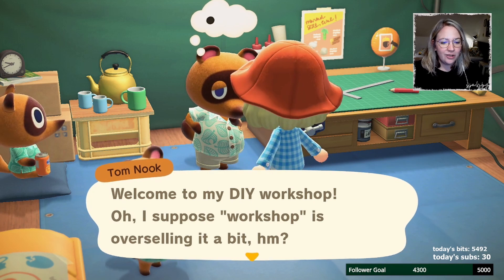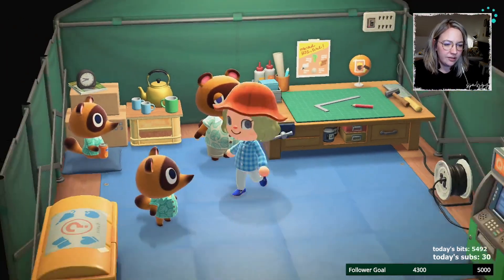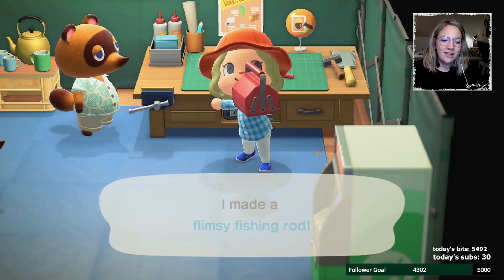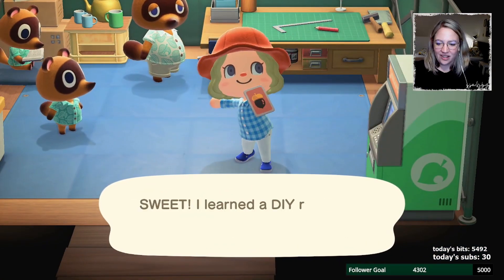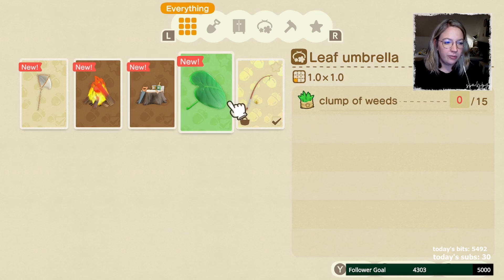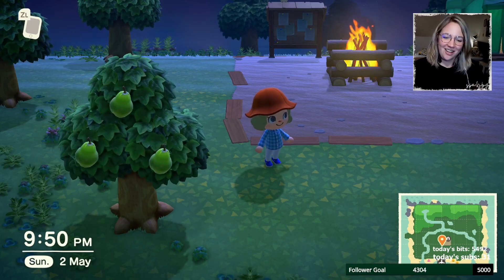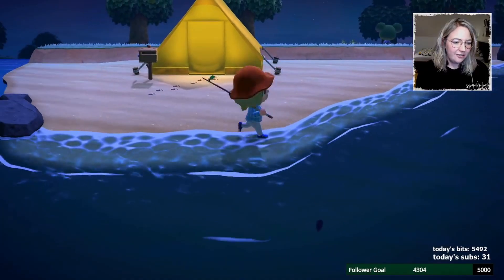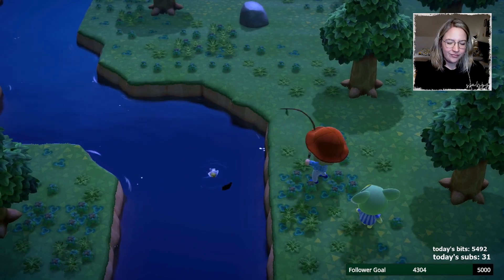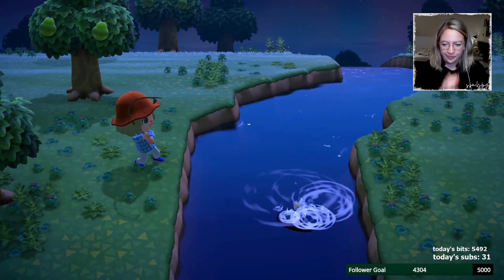Welcome to my new DIY workshop! The basic idea is to gather materials, follow the recipe, and craft using a workbench like this one. Come see me once you've collected the materials. Ooh — tree branch and tree branch! Let's get started on crafting that fishing rod. Yes, I made a flimsy fishing rod! Awesome. We got a leaf umbrella! A simple DIY workbench — there we go. We currently have the campfire, the workbench, the umbrella from Pashmina, a flimsy net, and a flimsy fishing rod.